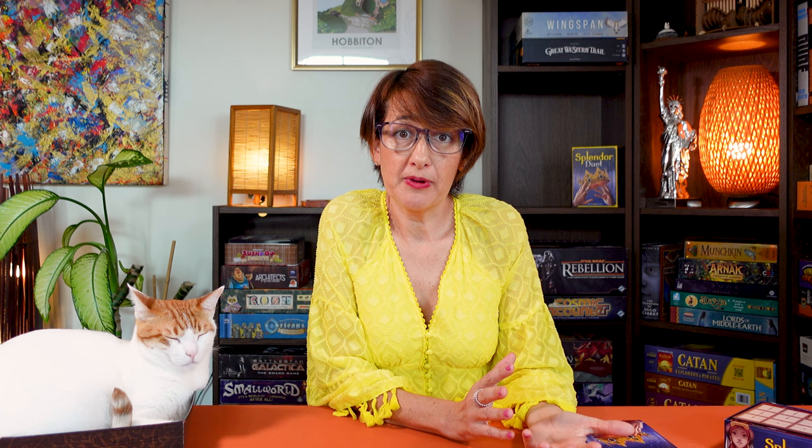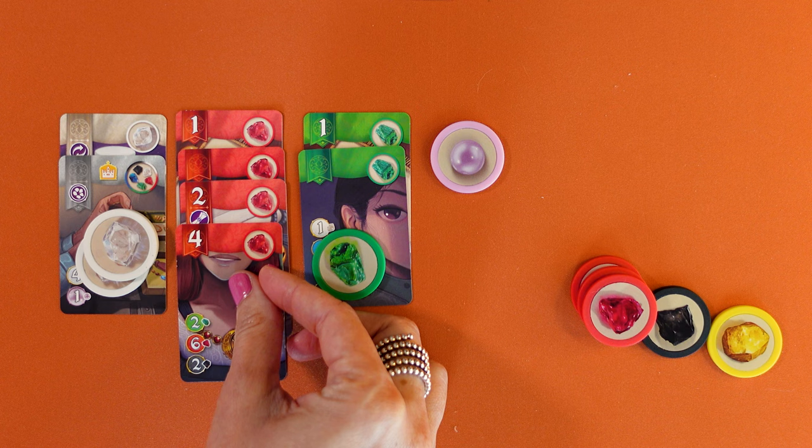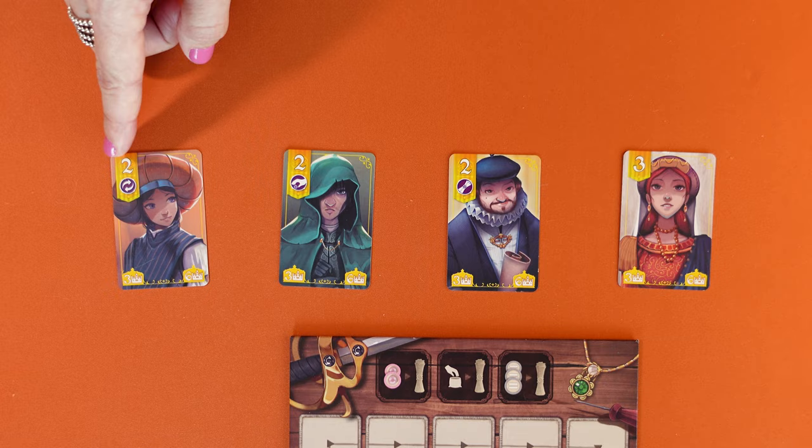In Splendor Duel you play a master jeweller of the Renaissance, competing against an ambitious rival to create the most majestic adornments of the highest quality to increase your prestige and fortune. You show your worth by collecting prestige points or crowns. When one player reaches one of three victory conditions, the game stops immediately and you win.